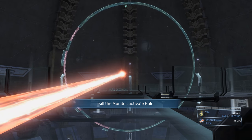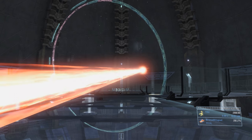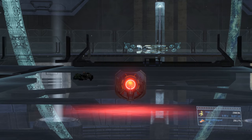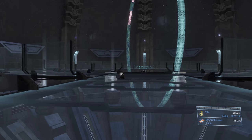343 Guilty Spark will get angry and start blasting his laser eye at you. You can't really do anything except dodge the laser blasts until Johnson gets back up and shoots Guilty Spark, temporarily getting him out of your face. Then go grab the laser from Johnson, hit Guilty Spark three times with it and he will blow up — a pretty easy boss battle.